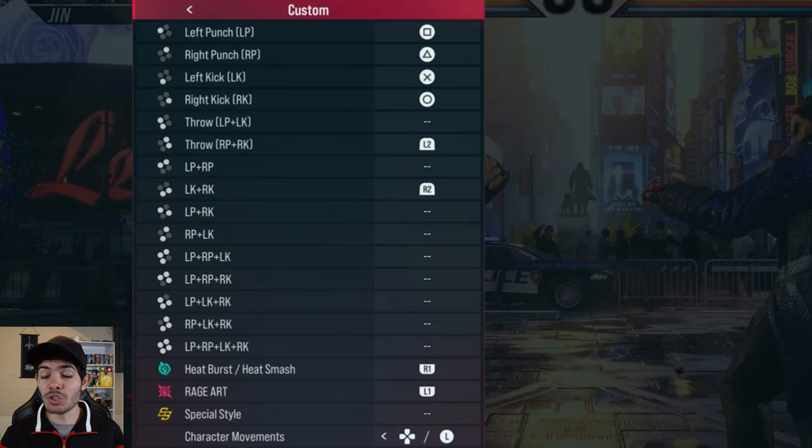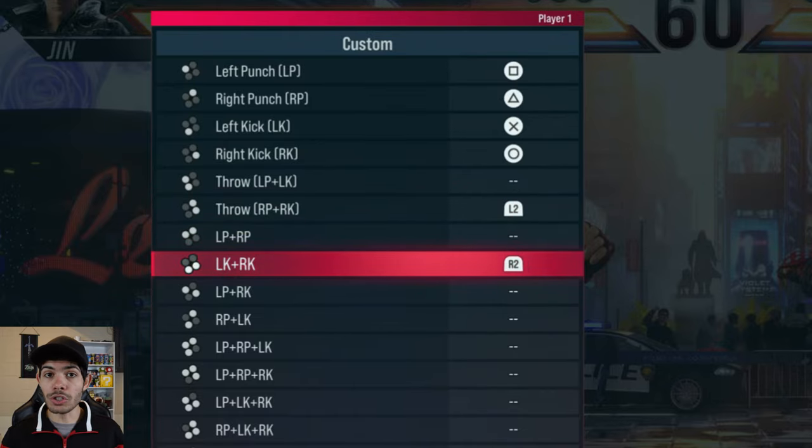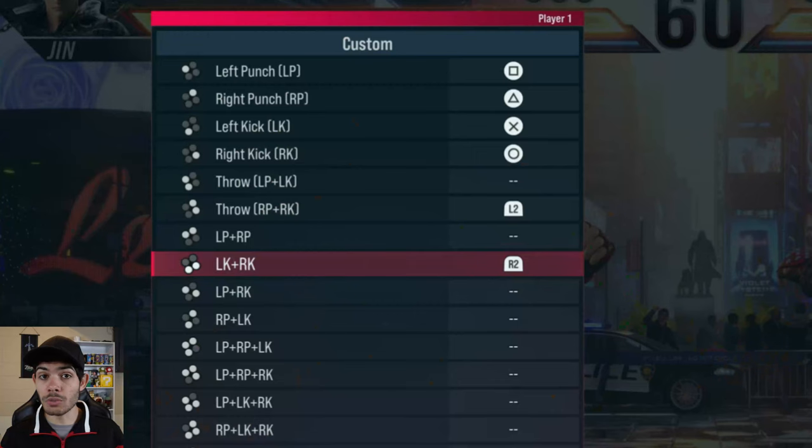One of the biggest things I recommend is going into the settings and changing up your controls to what you prefer, because it's going to make playing the game so much easier for you. Like if you look here, this is a custom controller setup that I made myself. I made it so my L2 was one of my throws, and then my R2 was my two kicks together, so I could input that easier and faster. It's just one of those things that can give you an edge in combat, so I really do recommend it.